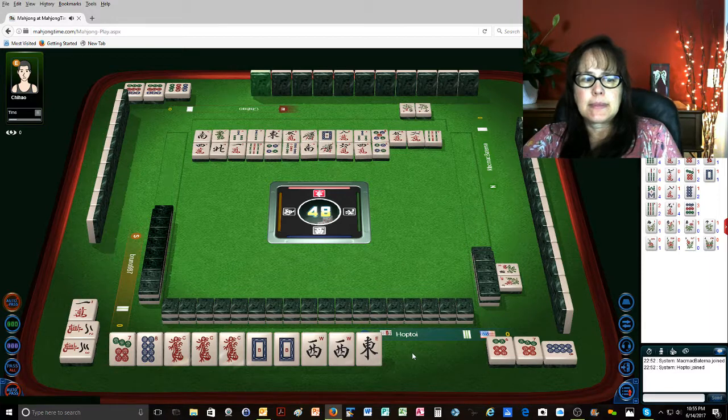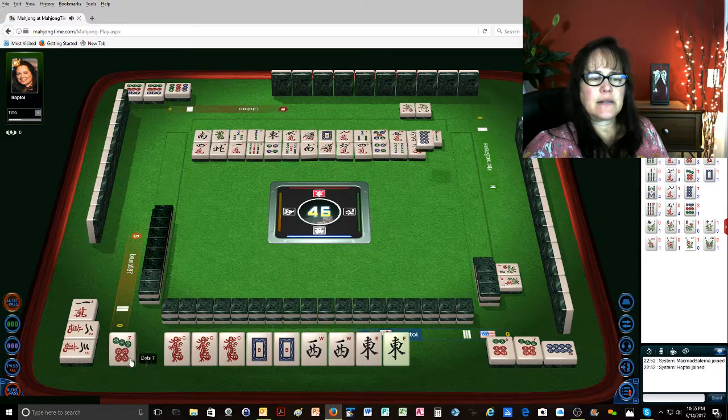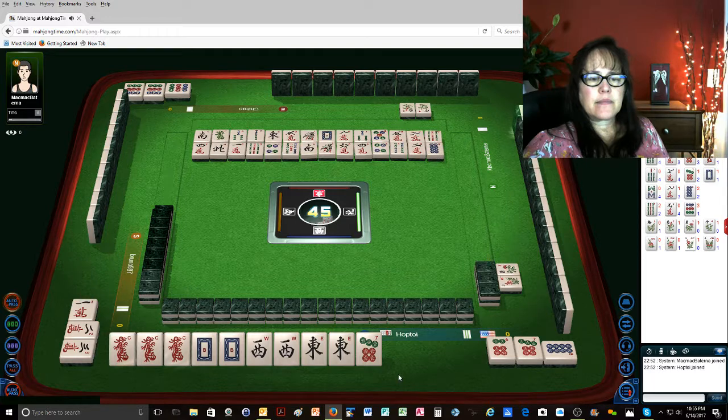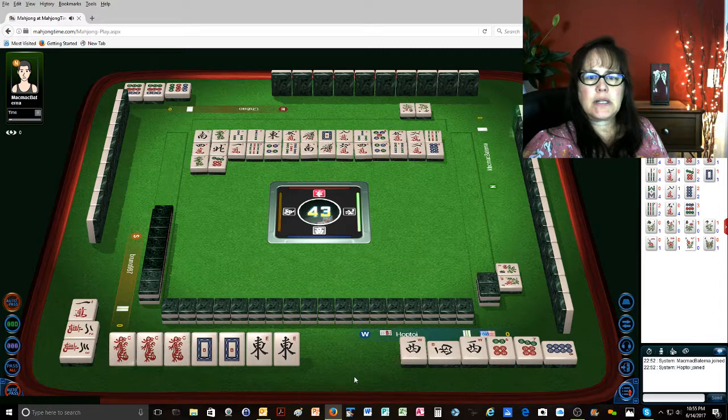Four dots. Four bamboos. Two characters. Eight dots — you can just pung any of these. Green dragon. West wind. Pung. Ready on a white or an east. Seven dots. Three dots.